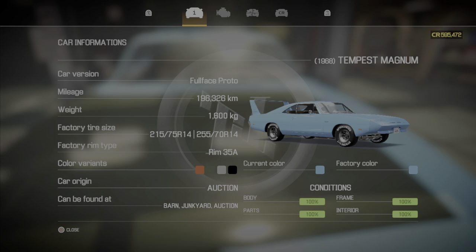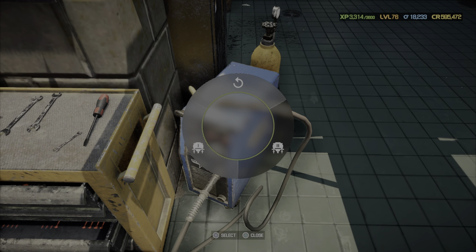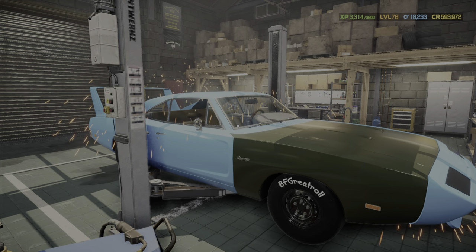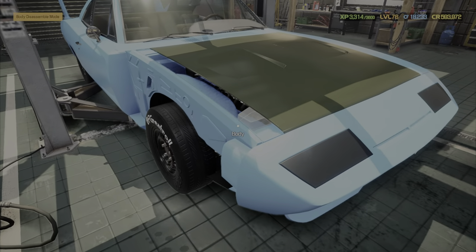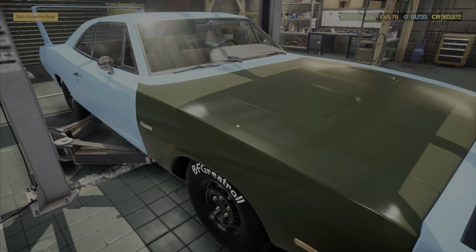To fix the frame, you have to use the welder tool. Make sure you have it unlocked. Move it to where the car is and push a button — it usually costs 1500 or more depending on how bad it is. That removes all the rust from the frame. Even if body parts are off, you'll see rust on the frame underneath, and the welder tool takes that rust off. Make sure you do that so you don't miss anything.